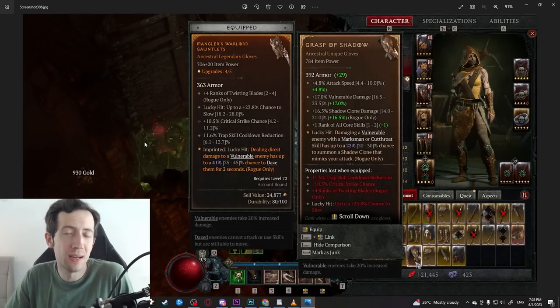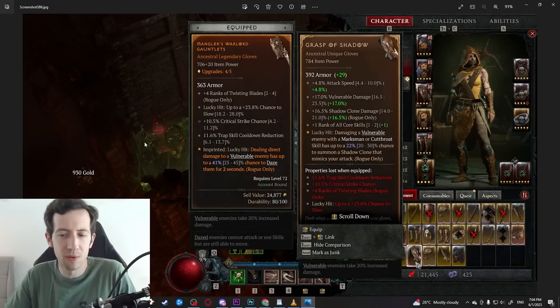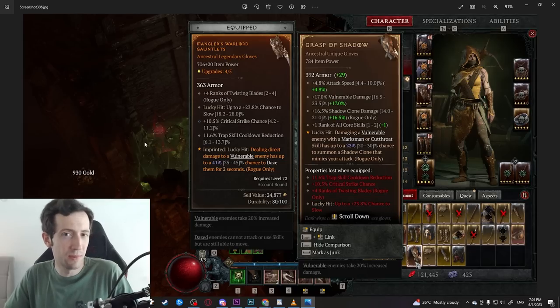I tried out the Grasp of Shadows, which is probably something a lot of rogue players are looking forward to. I was not impressed by this one at all — I think it's mostly because of bugs. The proc rate seemed all right, but when a target is already defeated, the shadow clone will spawn and just disappear and do nothing. Even when they do spawn, they don't get your skill upgrades — for example, my clone didn't have the 360-degree radius attack when using Flurry.